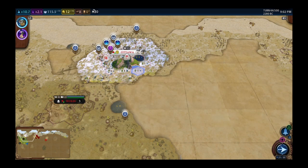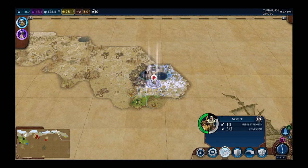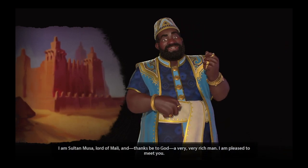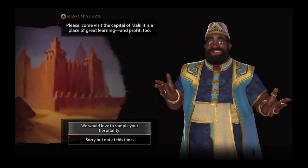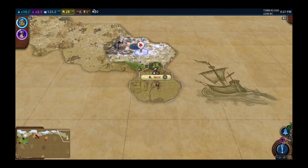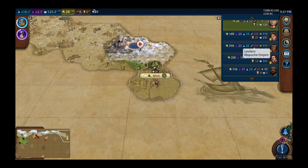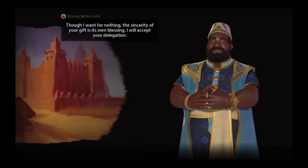Turn one of Episode 3. I need to get that settler out — I think I should settle south because the AI is going to take over the land otherwise. Musa is way up here, almost touching snow — that's bad for him. I have gold saved for maybe another settler, but that's a long way off. Let's send him a delegation and try to stay happy with him.